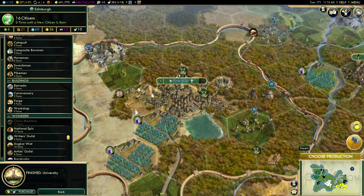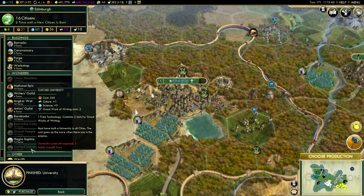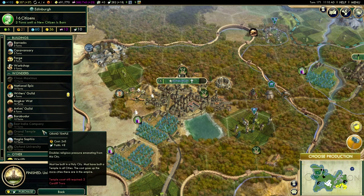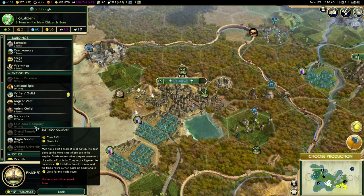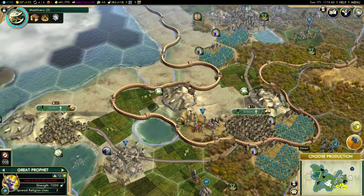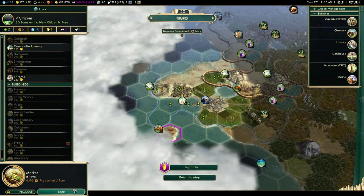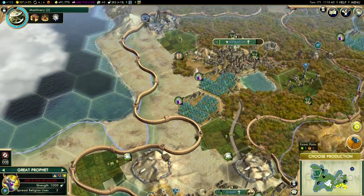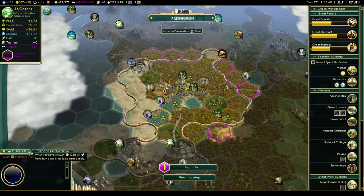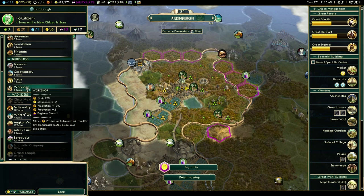Edinburgh has now finished its college. I still have the problem where I can't build the Oxford University because I still need universities in Dublin, Cardiff and Truro. The East India Trading Company would be nice but I need a market in Truro to do that. A market is 500 gold and I don't have that. Oh, they're five turns away from doing the market — I was already building it there, brilliant. So I want to build something here that's only going to take five or six turns, so let's go for the conservatory which will give a bit of extra gold.